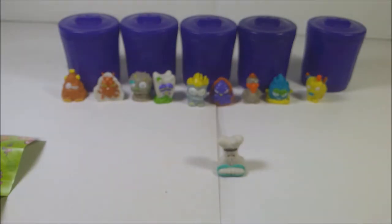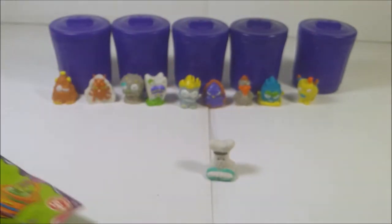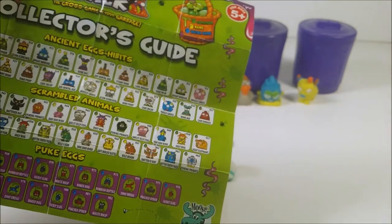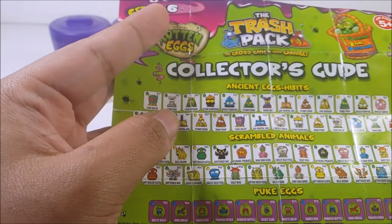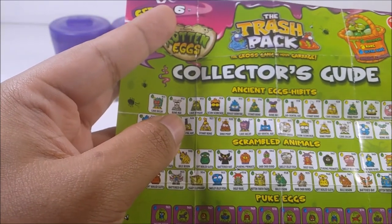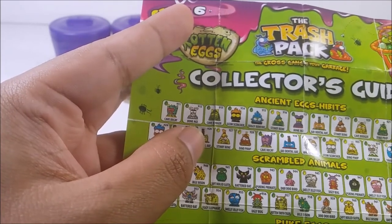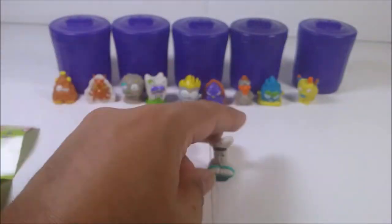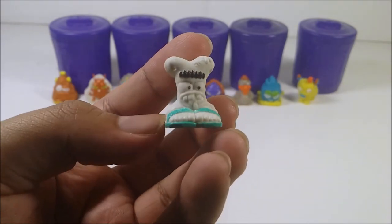Alright, this is the last figure for Series 6. From the Extinct Ancient Exhibit Bone Age category, we have a common Bone Age, number 912. It's just a piece of bone with some slippers on it and a derpy face. Pretty cool.